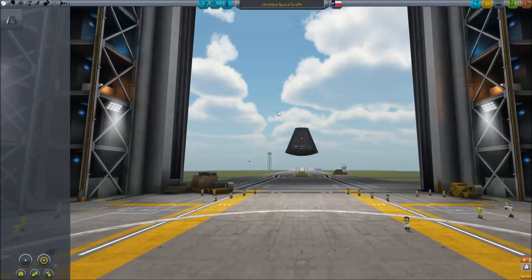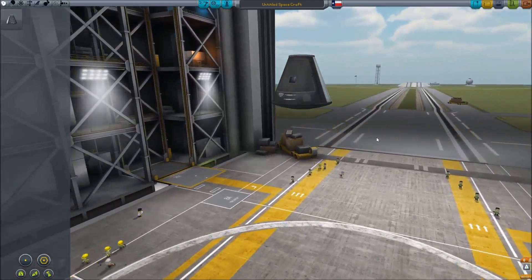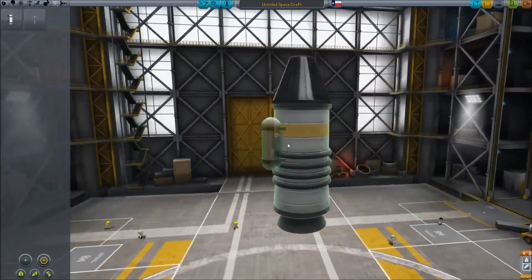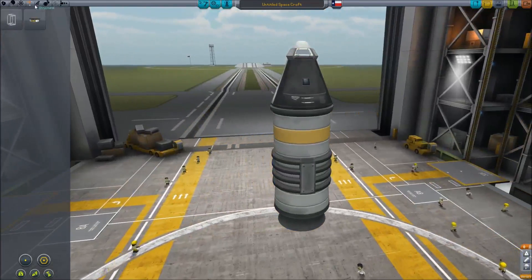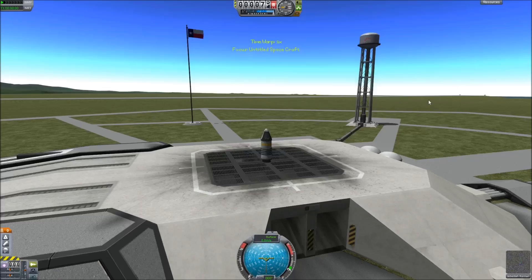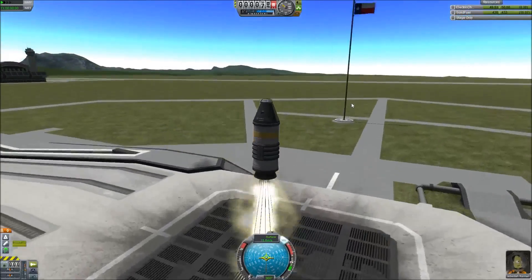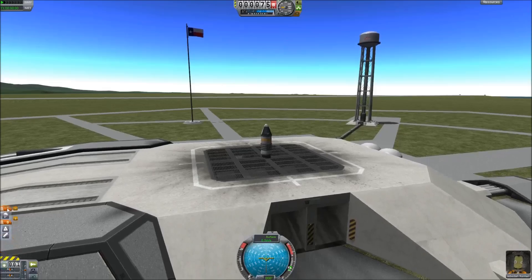So we're going to go into the space plane hangar and build a little rocket that will take us into low Kerbin atmosphere — just really simple, real quick. We'll shove the mystery goo containment unit on it and throw on a parachute so he lives. We got to spare at least a few kerbals. Awesome — we're just going to blast this off real quick. SAS is on. Don't need to throttle up anything. Oh god, I forgot to change what space bar does — the stages. Revert flight. Launch. Whoopsie. Please forgive me.